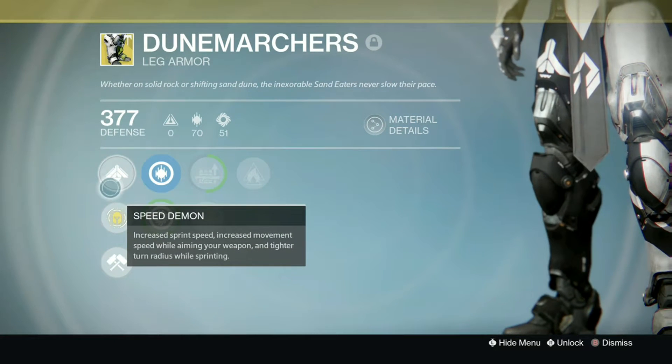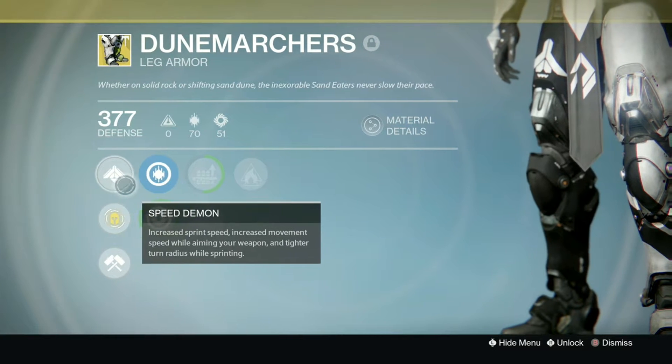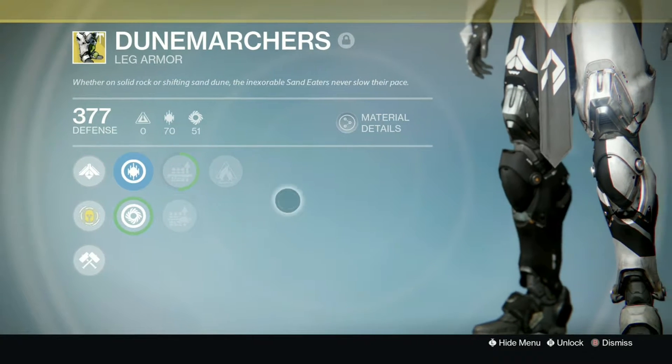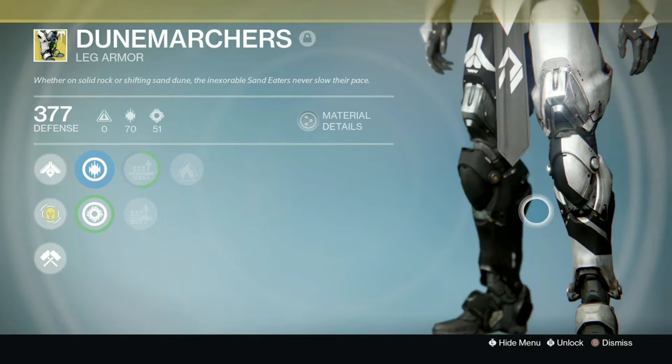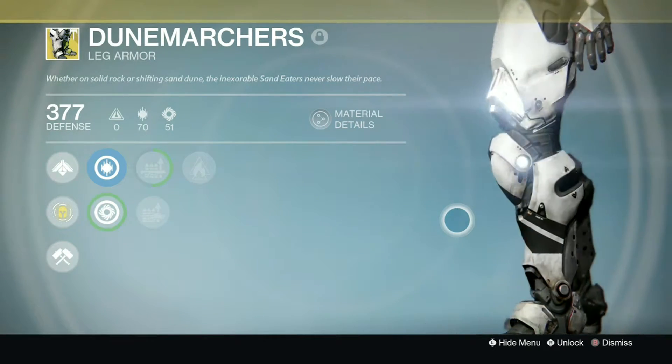Hey everyone. Today I'm taking a look at the final piece of exotic leg armor added in Rise of Iron, the Dune Marchers for the Titan class. For the exotic perk, you've got increased sprint speed, increased movement speed when aiming your weapon, and a tighter turn radius when sprinting, similar to the hunter boots, Frosties.